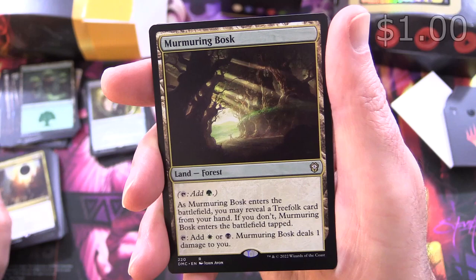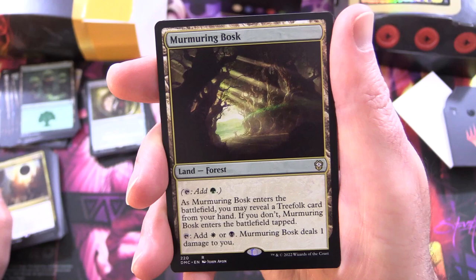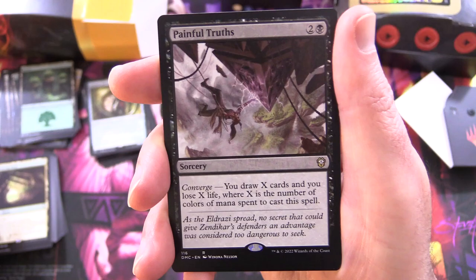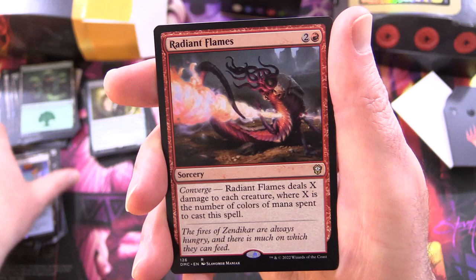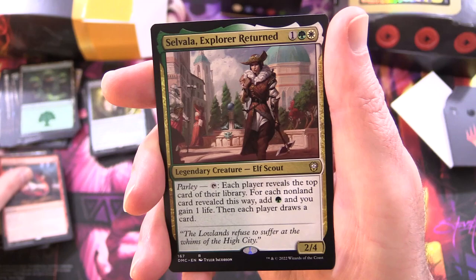And back to the lands again. Murmuring Bosk: it's a forest, taps for green; enters battlefield — you may reveal a treefolk card from your hand if you don't, it enters tapped; taps to add white or black but deals one damage to you. Painful Truths: sorcery for three — has converge; you draw X cards and lose X life, where X is the number of colours of mana spent to cast this spell. Prairie Stream: taps for white or blue, enters tapped unless you control two or more basic lands. Radiant Flame: sorcery for three — converge; deals X damage to each creature where X is the number of colours of mana spent to cast this spell.